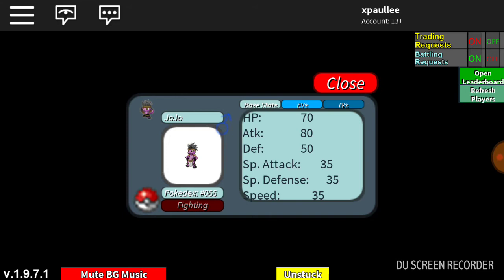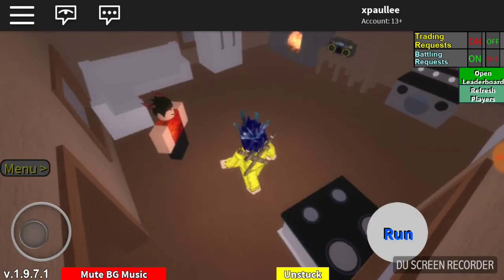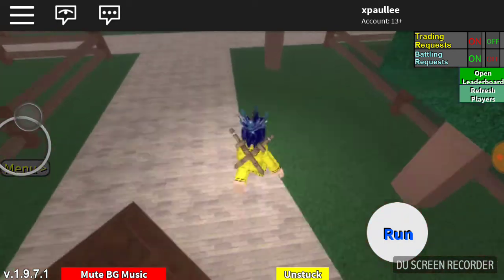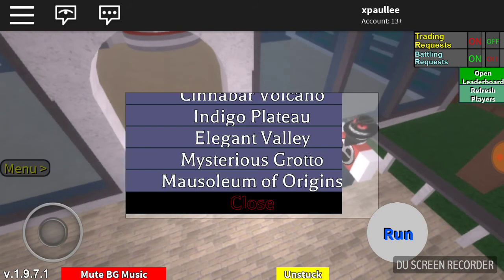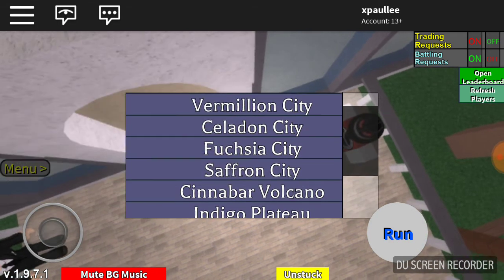I have never actually watched JoJo's Bizarre Adventures before — I only know the memes. It has 31 IVs in everything, and it's EV trained in Attack and Speed, which are very bad EVs if you're gonna run Machamp. You definitely want to run No Guard with Flame mode, and since it doesn't get Bullet Punch in this game, you probably want to run Close Combat, Knock Off for coverage, Ice Punch, and Stone Edge.